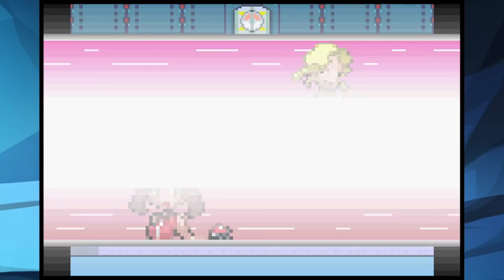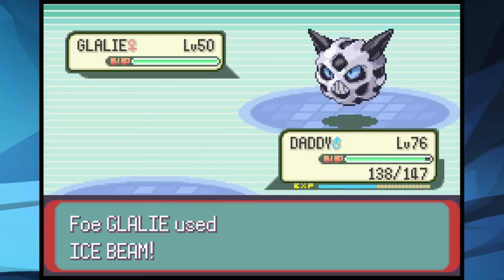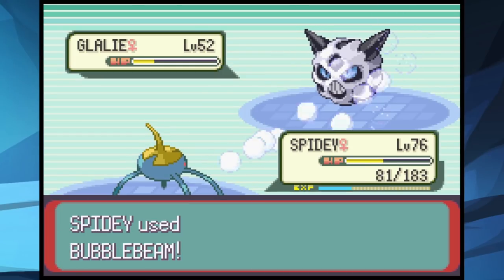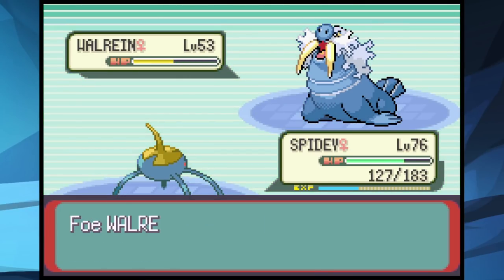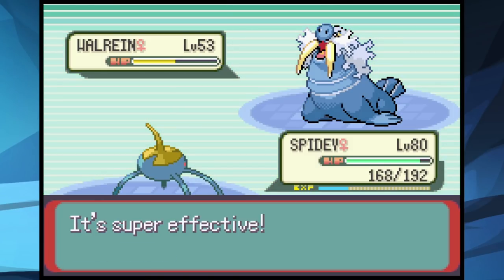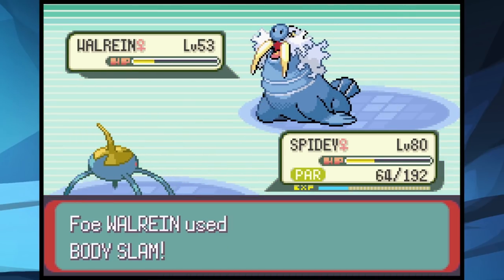Next is Glacia. With Giga Drain available I thought her three Water types wouldn't be too hard. Sealeo falls fast. Glalie comes in and Daddy tries Metal Claws but falls before doing anything. Spidey two-shots it with Bubble Beam. The second Sealeo is two-shotted, and the second Glalie takes three Bubble Beams before taking us to yellow. Walrein is up last — Wimpy tries to poison it but gets two-shotted. Spidey uses Giga Drain taking it to half but it uses Body Slam and eats its berry, leaving us out of Giga Drain. We grind more levels and next time make it to Walrein with one more Giga Drain use — we fight through paralysis and finish it off with Bubble Beam to win.